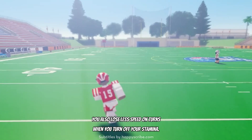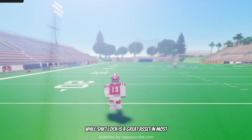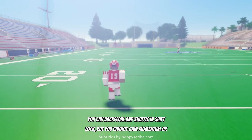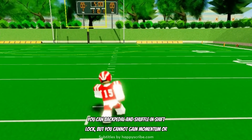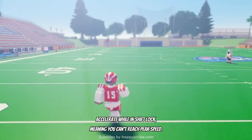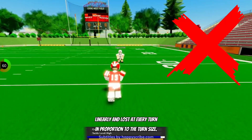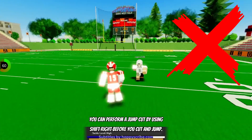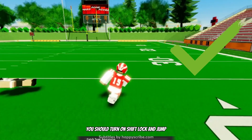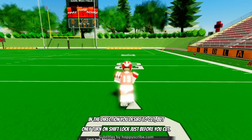You also lose less speed on turns when you turn off your stamina. While shift lock is a great asset in most leagues, it can create speed problems in this league. You can backpedal and shuffle in shift lock, but you cannot gain momentum or accelerate while in shift lock, meaning you can't reach peak speed. Additionally, momentum is gained linearly and lost at every turn in proportion to the turn's size. If you can perform a jump cut by using shift right before you cut and jump, you should turn on shift lock and jump in the direction you desire to cut, but only turn on shift lock just before you cut.